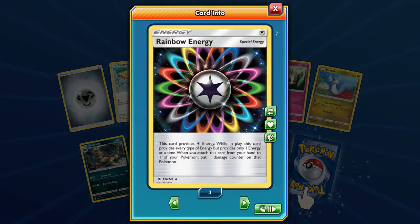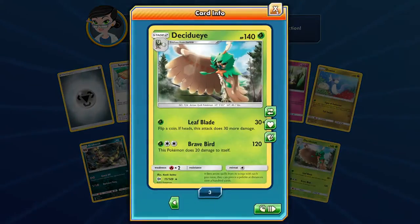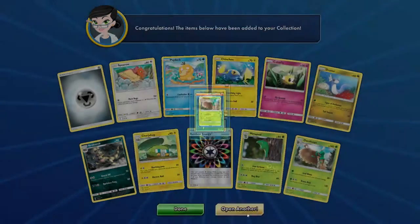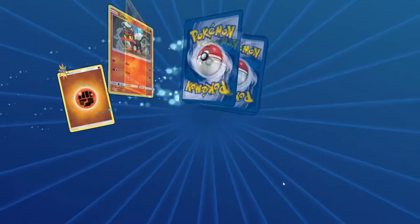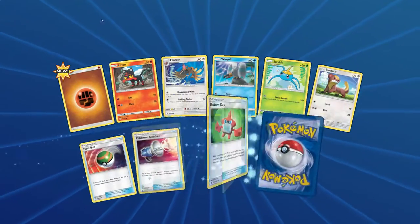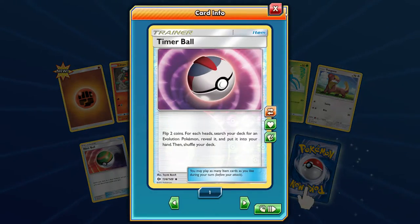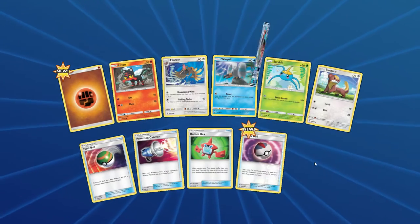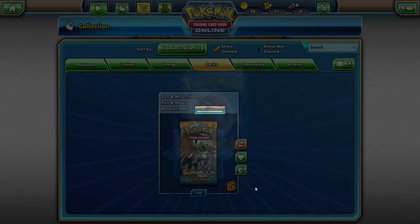Another Rainbow Energy — we've almost got a play set from this set alone, which is nice. Metapod Reverse again, and another Decidueye, that's our third one. We'll put that up for trade — probably going to have an abundance of those. Got our first Fighting Energy. Oh, and a Reverse Timer Ball — very cool. We got the Nest Ball and the Timer Ball, and... Lapras GX, guys! Heck yeah! Now we need Lunala GX, Incineroar, Decidueye, and Primarina.